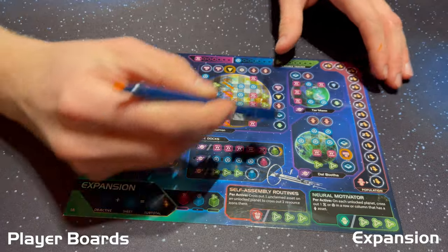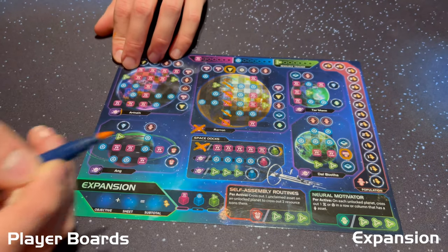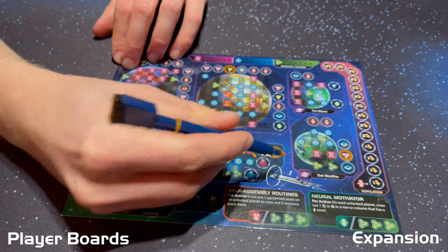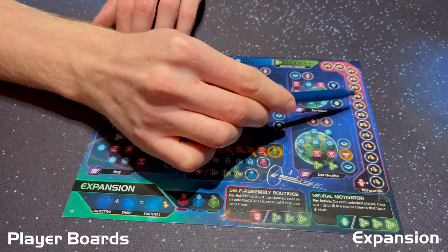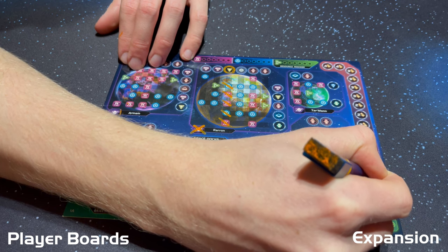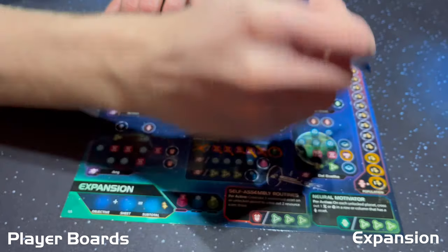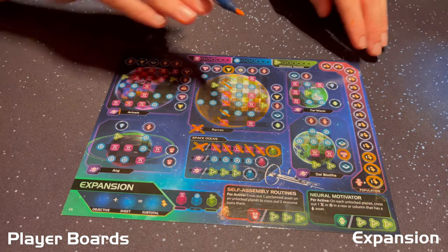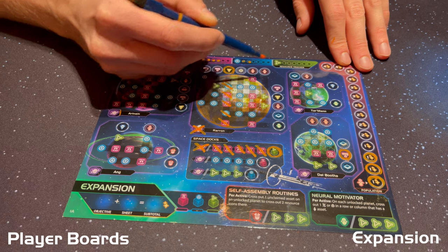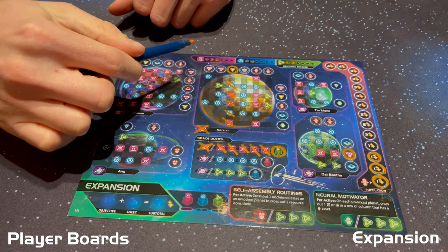The expansion sheet also shows space docks. To claim a space dock, you must either cross out a planet icon from the navigation sheet or cross out all of the resources — once you do, you claim that focus die, explained later. The population track is also shown on the expansion sheet. When you claim a population, immediately circle the victory point at the lowest part of the population track. Every time you claim more population, you climb the track and claim more victory points. The resource tracker has no in-game purpose but is helpful for tracking how many resources you may still have left in the round.